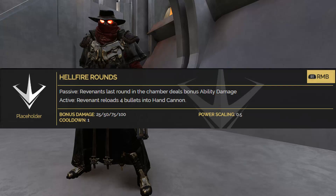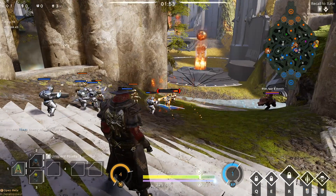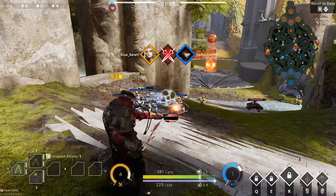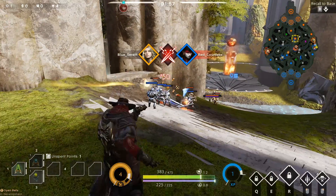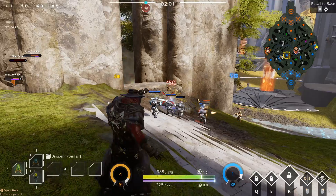Revenant's right click is Hellfire Rounds, with both a passive and an active. For its passive, Revenant's last round in the chamber deals bonus ability damage. Its active is Revenant reloads 4 bullets into the hand cannon.